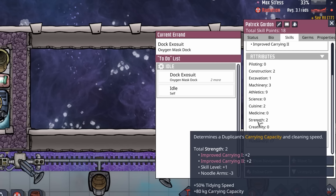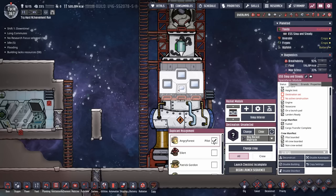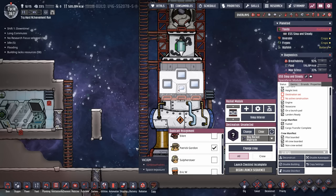They'll eventually get stronger. We could throw them in to improve strength and plumbing, but I don't think the added strength is going to be worth the morale hit. So we have Angry Forest selected — let's also crew up Patrick Gordon.